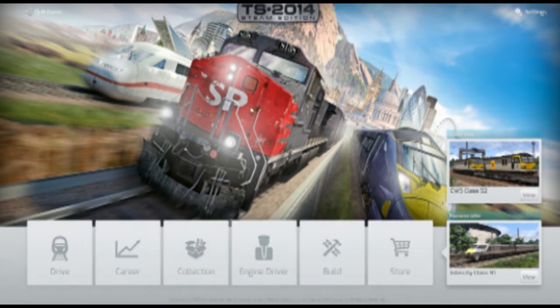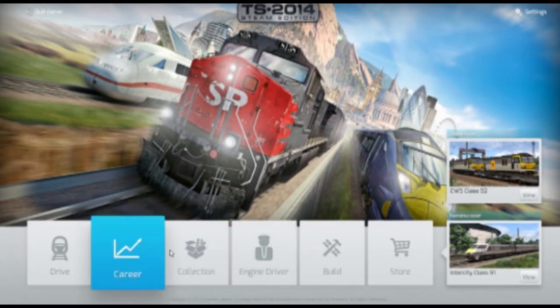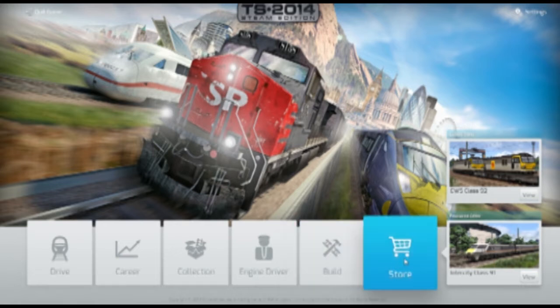So this is my first look at the game. I'm going to quickly run through the main menu: we've got Drive, Career, Collection, Engine Driver, Build, and Store. Build is where you can actually build your own place and put tracks in, add signals and scripts and stuff — that's pretty cool. Store is basically where you buy new trains.